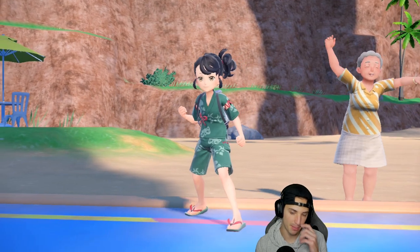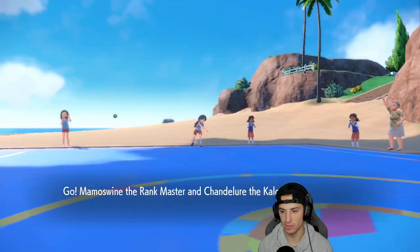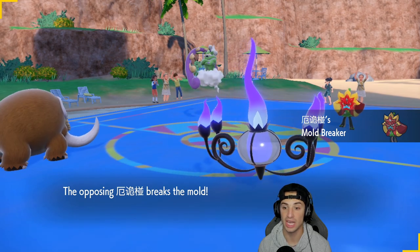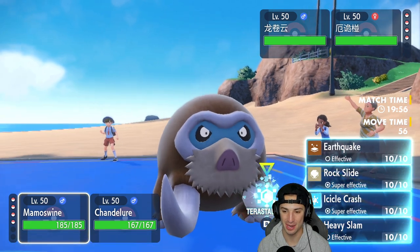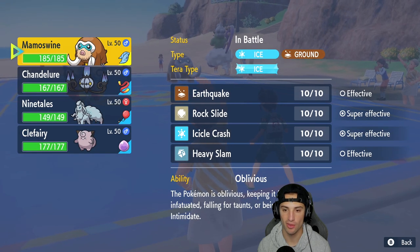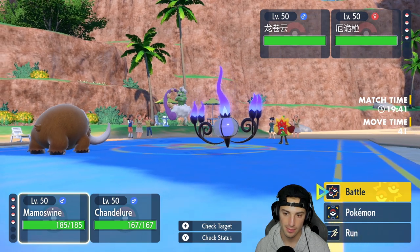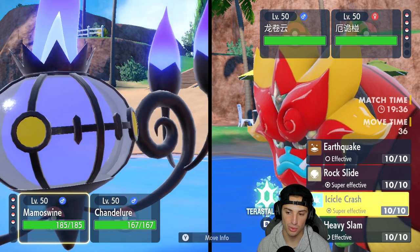That seems like a strong team composition once Regulation E comes out — the meta Pokemon plus Ogre Pawn just seems like the play. They end up leading Ogre Pawn, which I don't mind with Flash Fire. I'm a little scared because Mamoswine is weak to it, but I can always switch out. Chandelure is looking dope — what's the Tera-type here? Ice Tera-type. And can it outspeed Ogre Pawn? Probably not, but with Choice Scarf yes — unless they pop a Tailwind, which is the scary part.